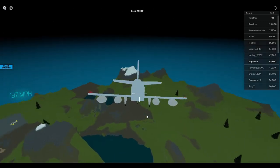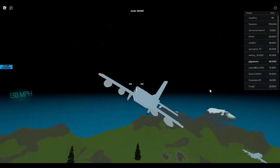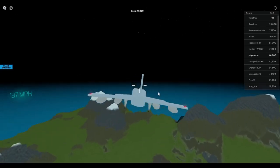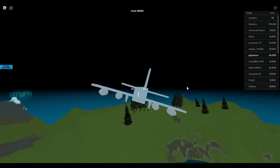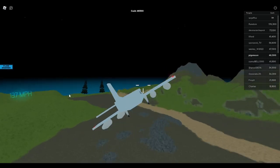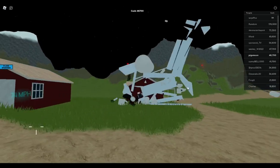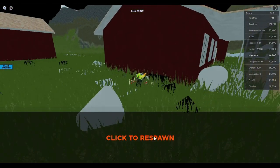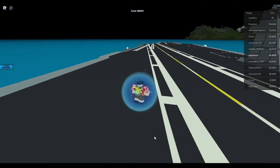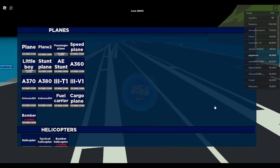Anyway, we get to explore this beautiful flat earth. Why is it flat earth? It's Roblox — you can imagine anything you want, and this creator imagined that the earth is flat. This is a fuel plane, so it might be very fragile.